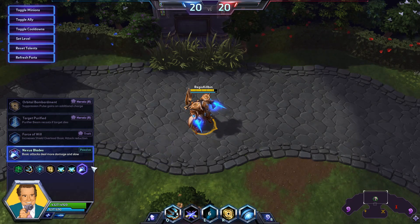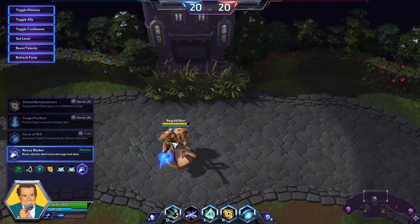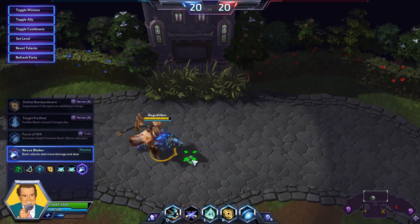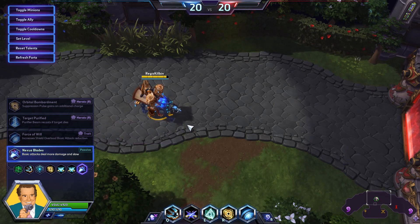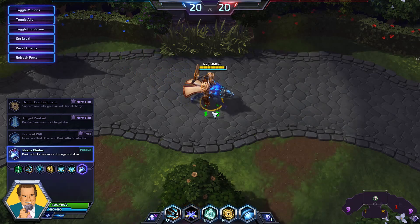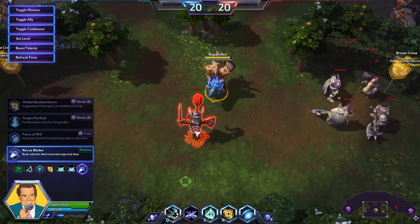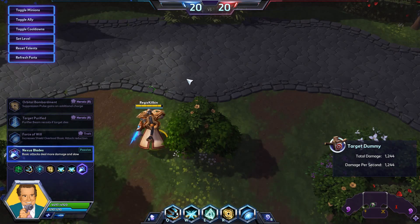Finally, at level twenty, to seal the deal with even more auto-attack damage, we have Nexus Blades. Basic attacks deal twenty percent more damage and slow the target for one second. A twenty percent damage boost is nothing to overlook — it's incredibly substantial. The slow is also very good for when you're trying to lock down opponents trying to flee in the late game, allowing you to keep pumping those crazy auto-attack rotations with your Twin Blades into the person who's almost about to escape.